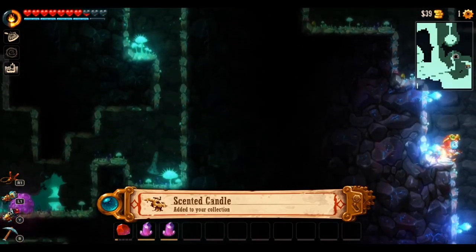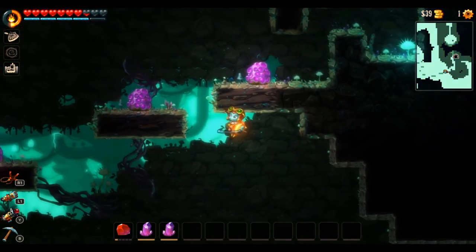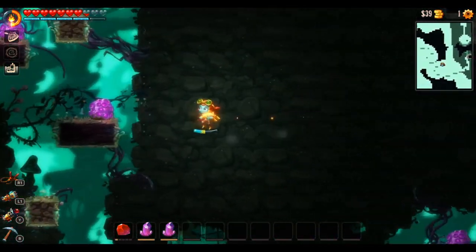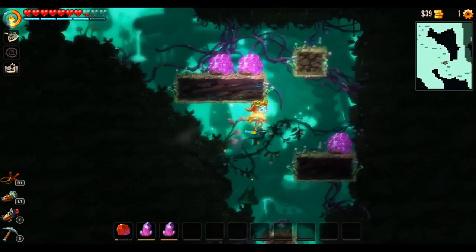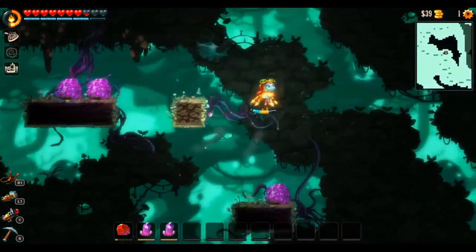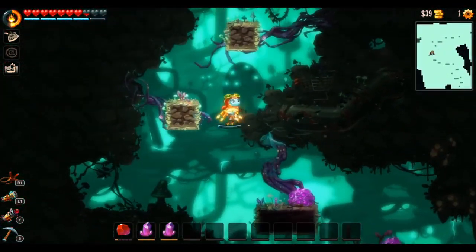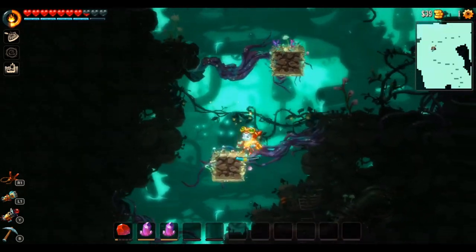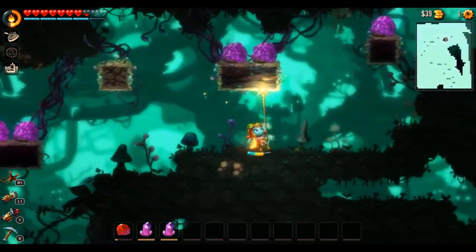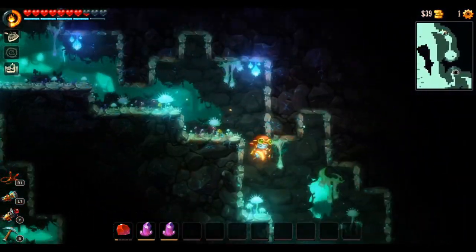They have a fun player progression system. As I mentioned, gears are used to upgrade your player. Not only do you use money — which you get by selling gems or by killing enemies if you've unlocked that upgrade on your pickaxe or armor — but you also use gears to select a certain skill set on each item you upgrade. So I upgrade my pickaxe, and I can use gears to select a skill set on the pickaxe. That is completely up to you.